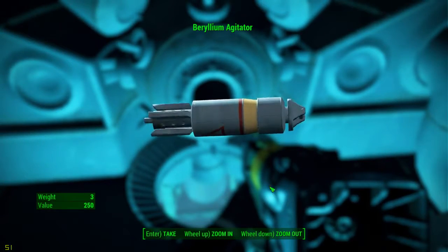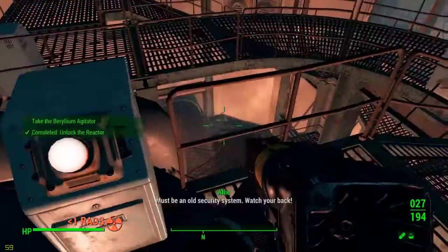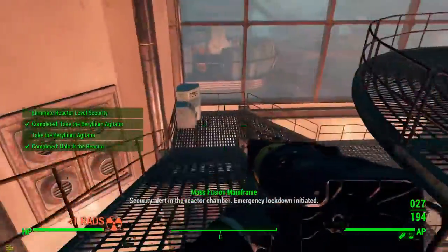Cool, it looks like I could nuke someone with this. Security alert in the reactor chamber — emergency lockdown.